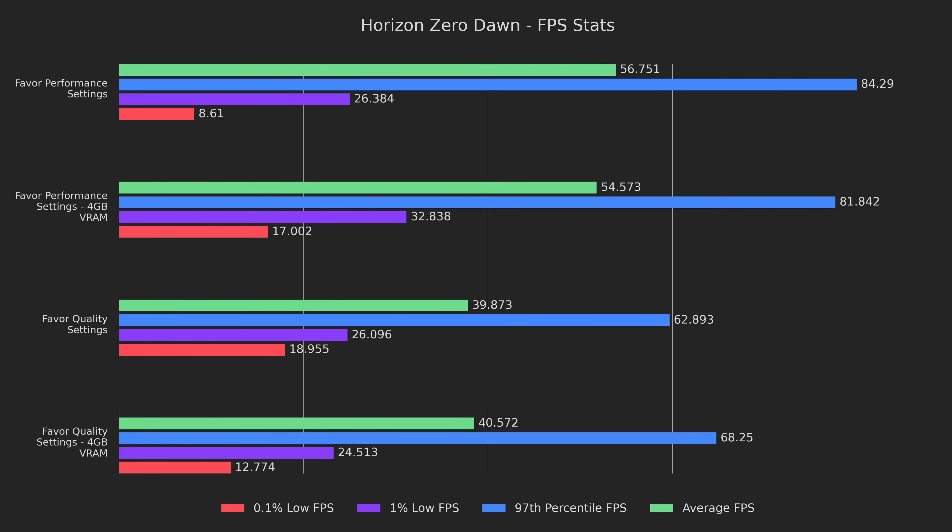Moving onto using 4GB of VRAM, we can see some interesting results. On the favor performance preset, the lows got higher by 22% and 97%, but the highs were 3% lower. On the favor quality preset we can see the exact opposite, with the lows being 6% and 48% lower, while the highs were 9% higher. These results are confusing to say the least, so we'll see what further testing shows us.